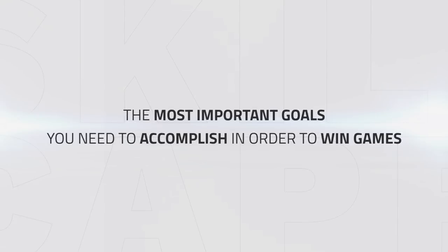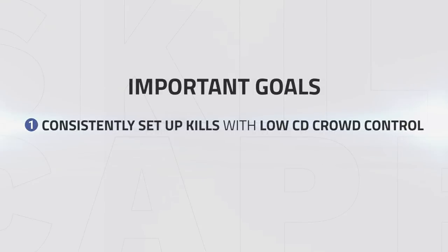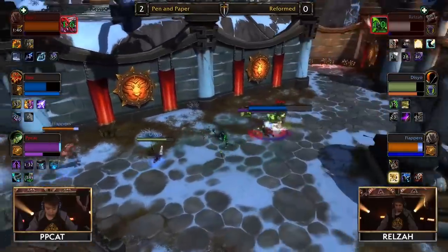In this next section we'll be taking a look at the most important goals you need to accomplish as jungle in order to win games. Due to your low cooldown instant crowd control, it makes rotating through the enemy's cooldowns very important, making sure you consistently do setups with a stun into trap onto the healer. Take this game from this year's Blizzcon as an example.